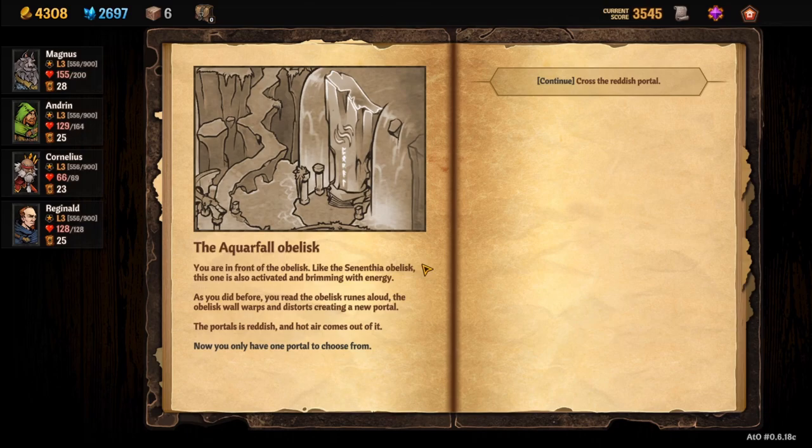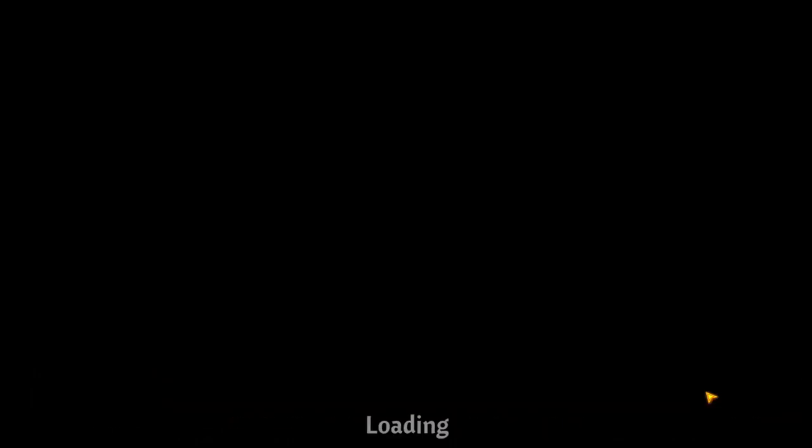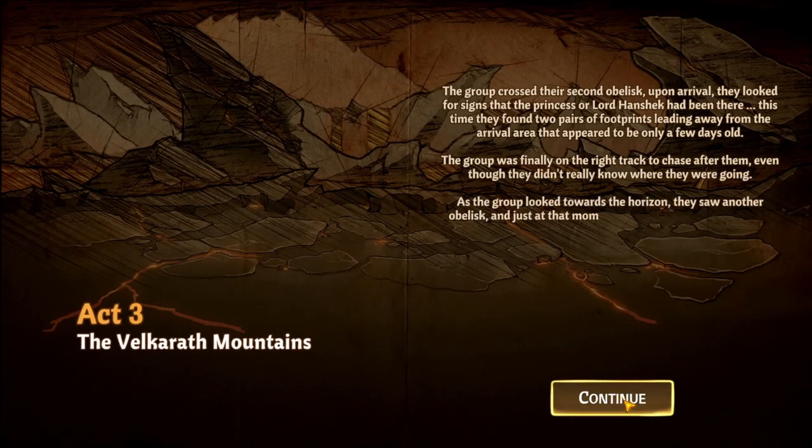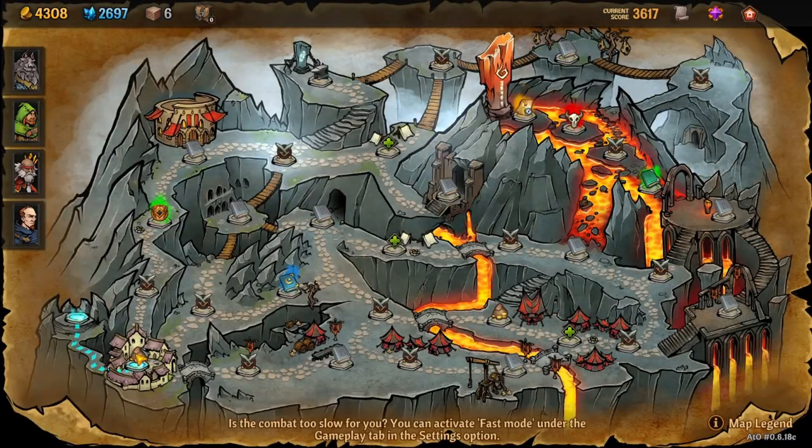I'm in front of the obelisk — the obelisk is activated and brimming with energy. As before, you read the obelisk runes aloud and the obelisk warps and distorts, creating new portals. Reddish hot air comes out — let's cross the reddish portal. The Alcarath Mountains — let's go! Let's dip into town here.